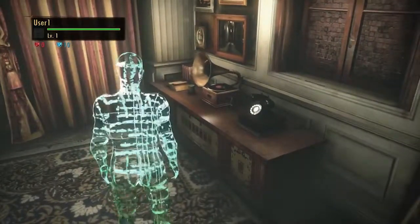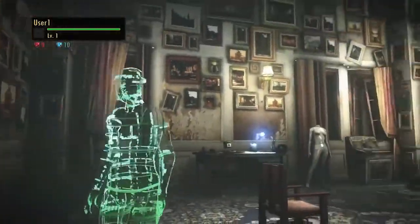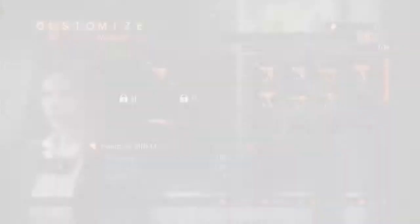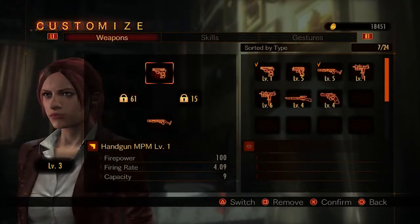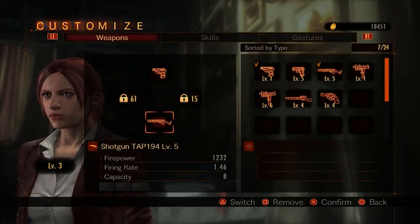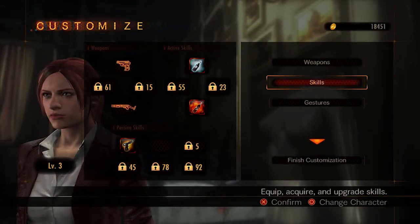This here is the lobby. The idea is that this is sort of a digital representation — it's not a real character — and you can access a variety of different features of Raid Mode from this lobby. I've now gotten rid of the default character and selected Claire. We've played through a few maps already and are at level 3 now. The locks here are levels you need to achieve — level 15 or 61 — and then you'd be able to equip four weapons at a time.